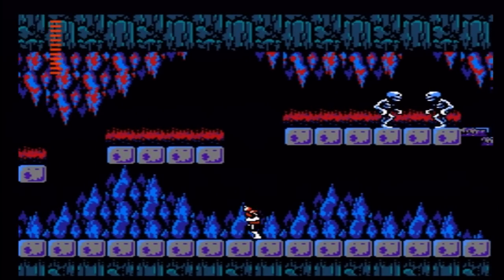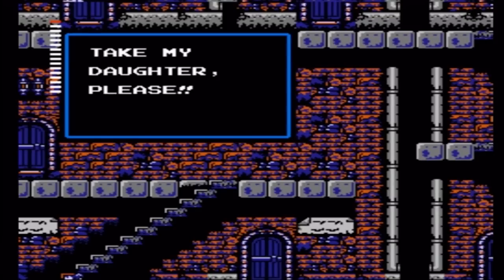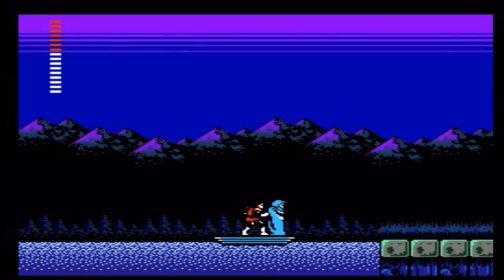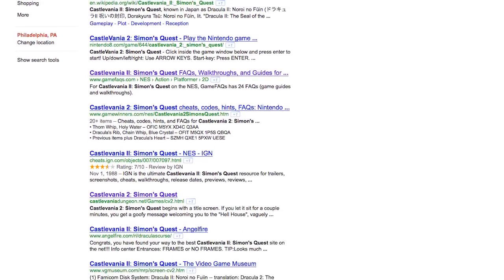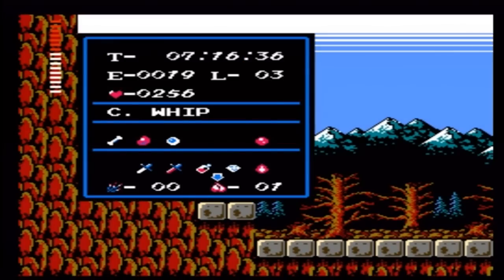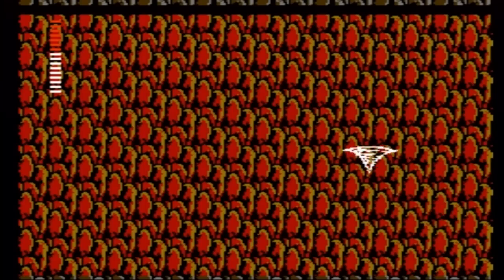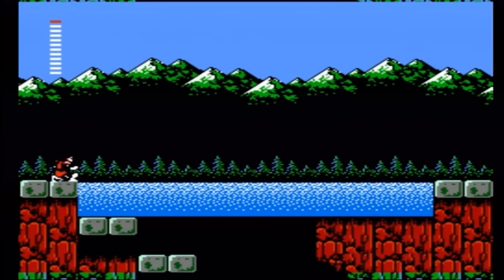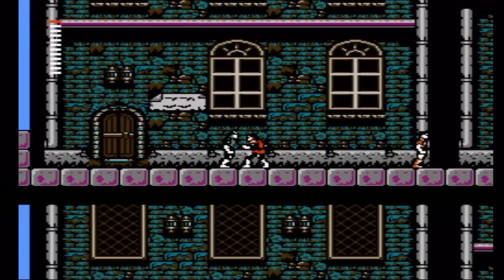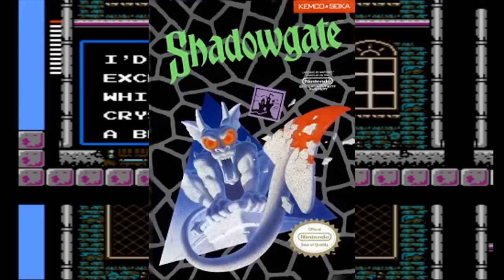When you aren't grinding enemies for hearts, you're probably spending most of your time wondering just where the hell you need to go in order to continue the game. With information from townsfolk that ranges from cryptic to just all-around useless, Castlevania II is a game where you are pretty much REQUIRED to read a guide in order to proceed. Whether it's Nintendo Power or the internet, reading a guide is the ONLY way you'll find out that you need to equip the red crystal, crouch at a dead end, and wait for a whirlwind to warp you to the other side - or equip the blue crystal, crouch into what appears to be a body of water, only to find out it isn't. I can't imagine how first-timers were supposed to figure this out. It's worse than the original Metroid.